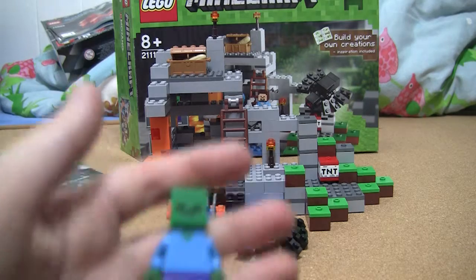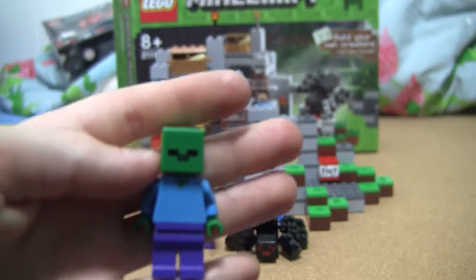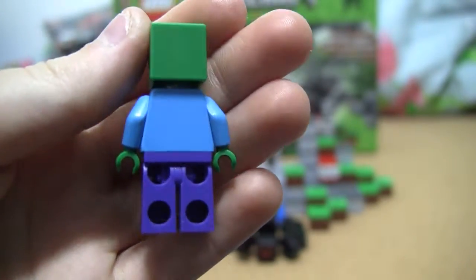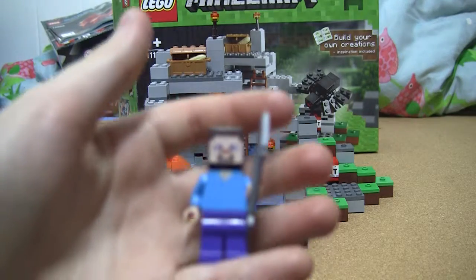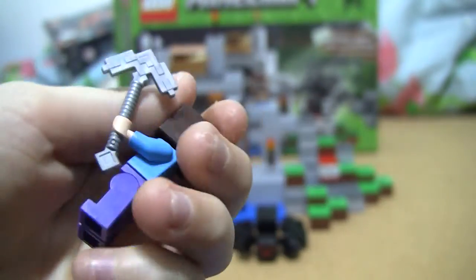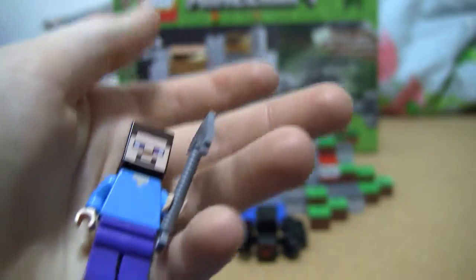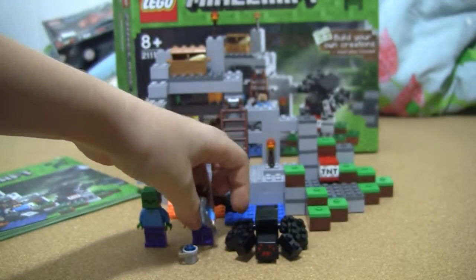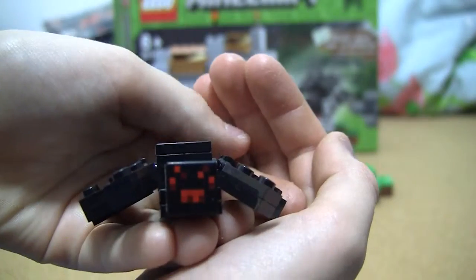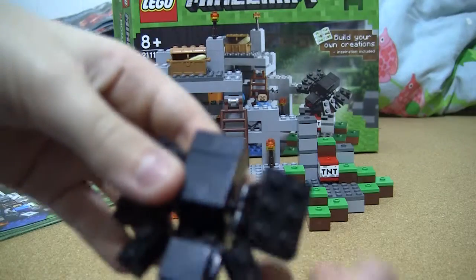The figures it comes with — it comes with a zombie. Here's Steve, with his iron pickaxe, or stone pickaxe. It comes with a little water bucket. And then there's a spider. All eight legs are movable.